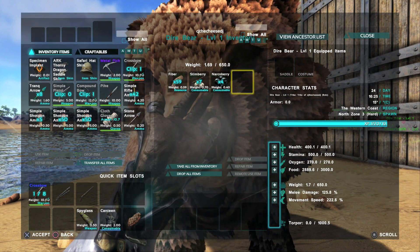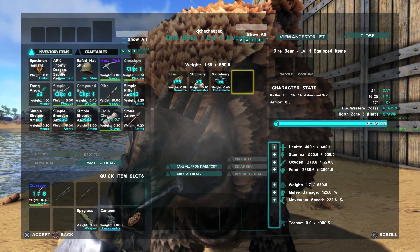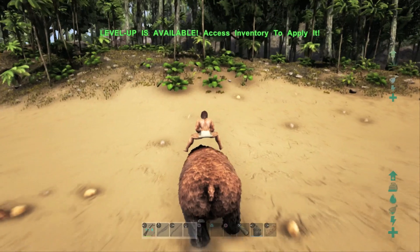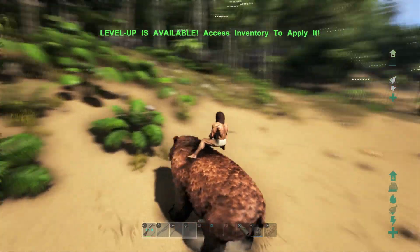We then took a look at their stat increments per level. The Diabear came out on top in most stats compared to the Thylacoleo, with greater stamina gain, greater oxygen gain, greater weight gain, and greater movement speed gain, as you'll see in the following chart. The Thylacoleo only had a greater increment gain in health.